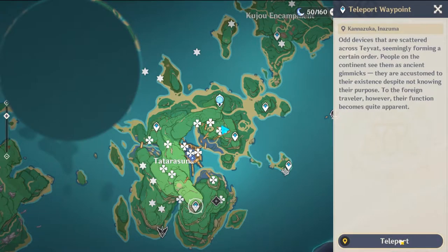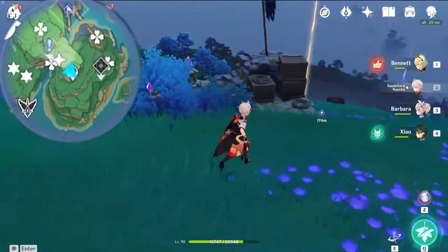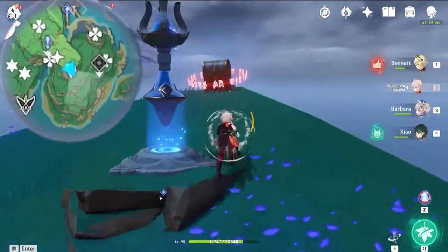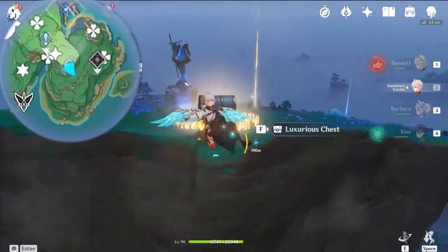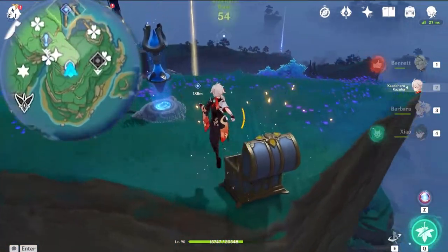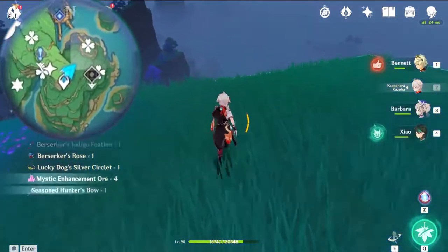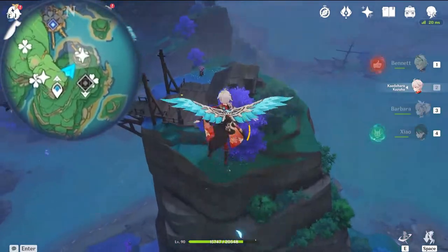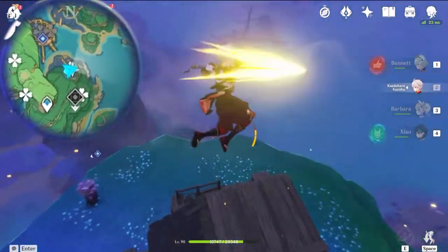I'll teleport to the top of the Tatarasuna area — we'll be using this teleportation point numerous times, just so you know. If you haven't unlocked this chest, the easy way is to jump off, come back, and activate it. Now let's get onto the Electroclus. Head towards this side and drop down to this tiny building right here — it's just inside the house.